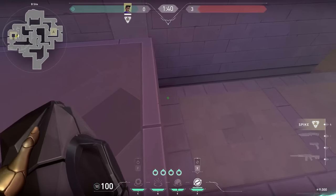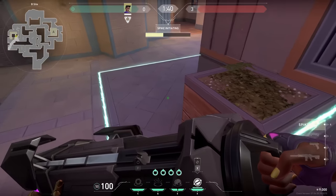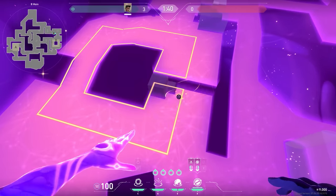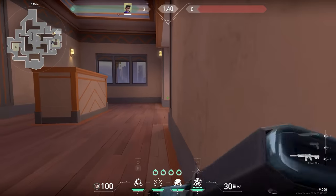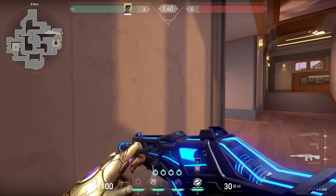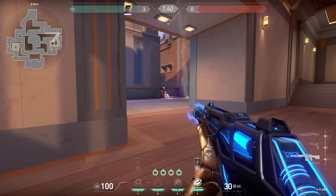Back to the tricks - let me show you a nice Astra trick on Sunset. Plant the spike all the way in this corner, then go to main and place 2 stars under the spike. When the enemy is defusing the spike, use your black hole and the enemies will get yeeted over the edge. Then use your stun on the second star, peek, and easy win for you.